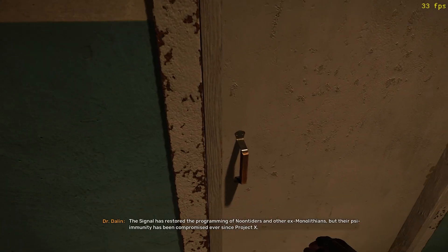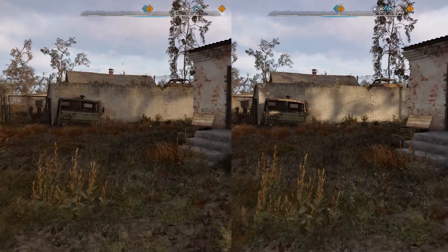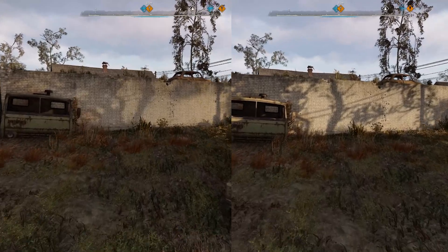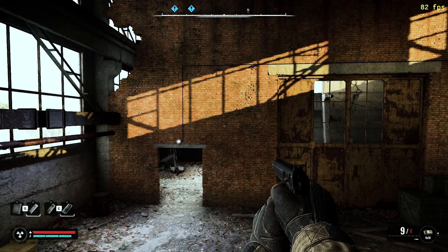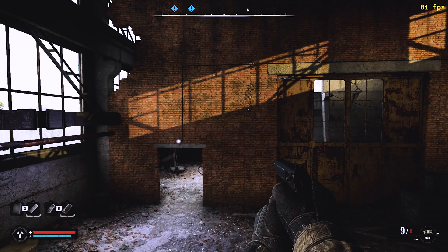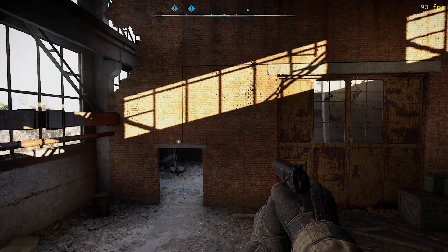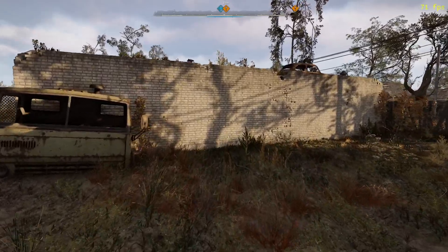Until this game is properly optimized, getting accurate per-setting performance costs is just not possible. All I can do is tell you which settings really matter, and you can prioritize those and disable the rest. Shadows are by far the most important. The setting controls the distance at which objects start casting shadows, the maximum resolution of shadows, and how quickly shadows transition to their maximum resolution. Because of the dynamic time of day and weather systems, you get lots of moving shadows. At low resolution they look really bad. High shadows separate out different pieces of geometry from the environment and accentuate how smooth their edges are. This game has a lot of triangles, so having shadows set to high makes every frame of the game look more stable and detailed and just makes the game look really good overall.